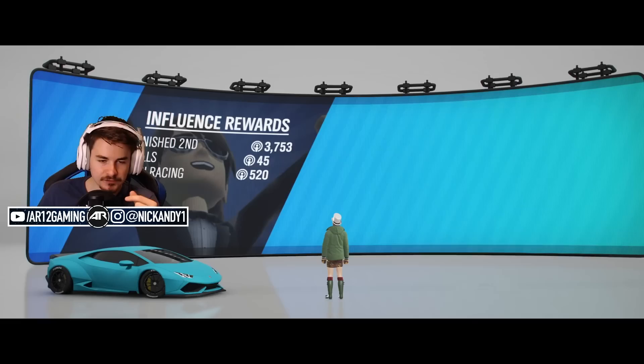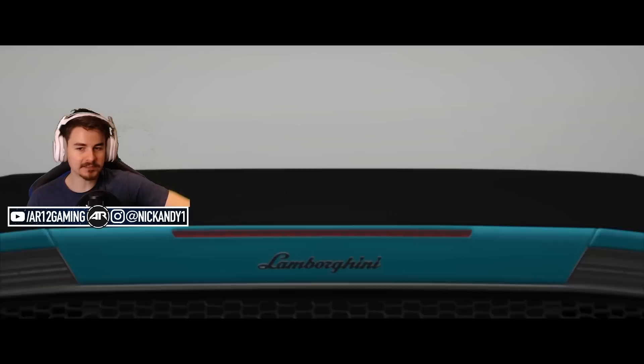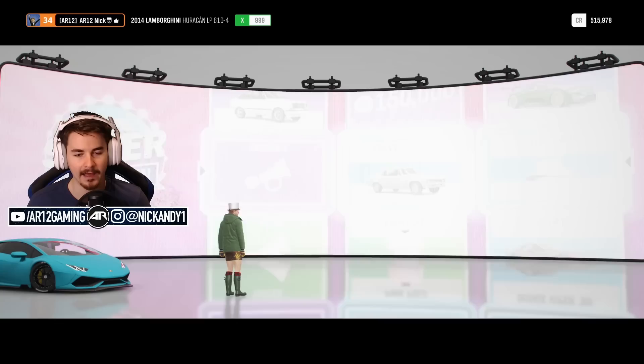Anyways, 4,000 influence - we level up. Was that a normal wheel spin or a super wheel spin? I can actually say super wheel spin unlocked - perfect. Please give me something good. Hey, we can get a Porsche if we level up our road racing again. We are running low on money - we're getting horns and a hat and an older Nova.